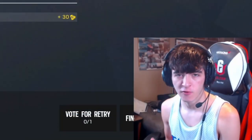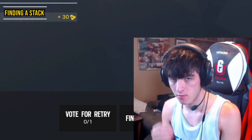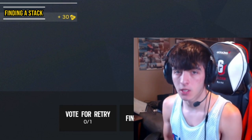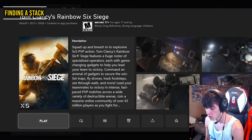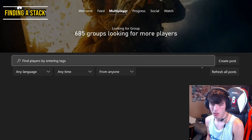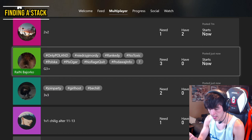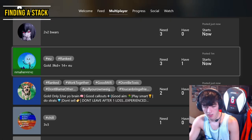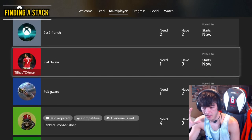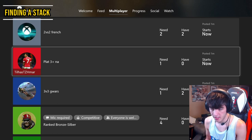Now if you have problems finding games and you're always solo queuing and can't find a stack, I'd recommend you always try and find a stack because that's where you're going to see the most success — especially in a 5-stack. If you play on Xbox, go to the game card and then go to the official club. You can actually find people to play with there.